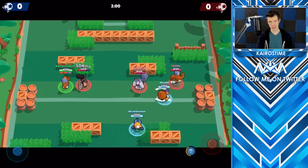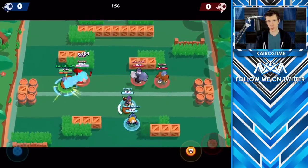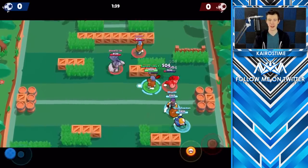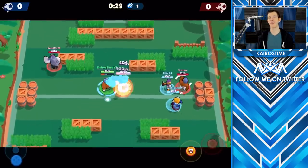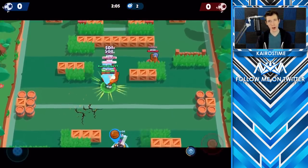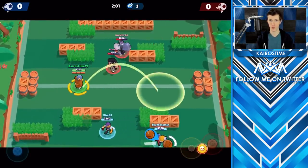For El Primo's basic attack, Fists of Fury, El Primo punches four consecutive shots with a very short range. Because it does take time for him to unload all four shots, it is best to follow the movement patterns of the enemy brawler, otherwise they might move so that his punches don't actually land. El Primo's attacks do pierce through objects and brawlers, so make sure you utilize that when there is an opportunity to hit more than one brawler at a time.